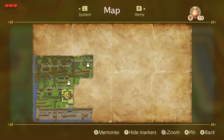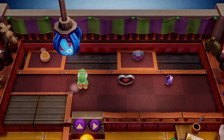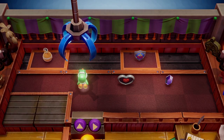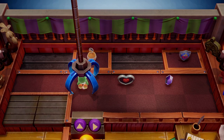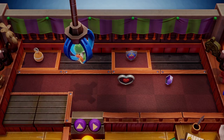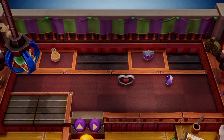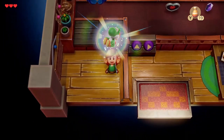To get this trade sequence started we need to get our first item, which is going to be in the crane game. The first item is the Yoshi doll. We're not trading for it — we're just going to win it from the crane game, and that will get the sequence started. You can start this really early on; as soon as you get the sword you can go right to the shop and win this item.